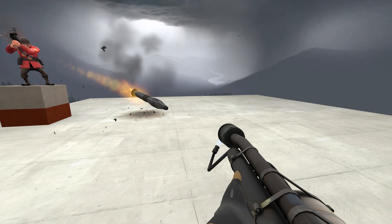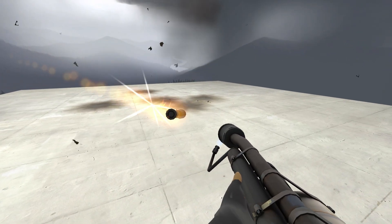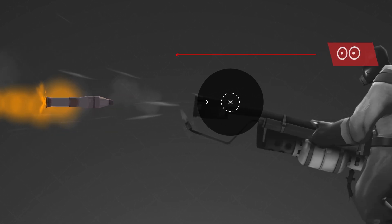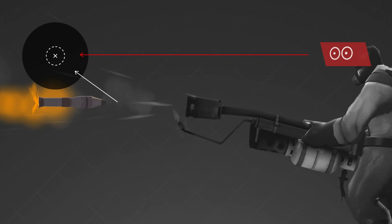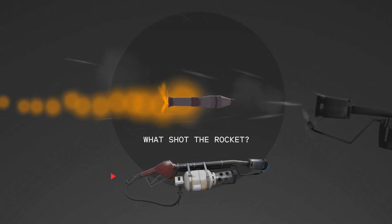When a rocket gets air blasted, there are two specific attributes that get updated. The rocket's destination gets replaced by what the pyro is looking at, and what shot the rocket changes from the soldier's rocket launcher to the pyro's flamethrower that air blasted it.